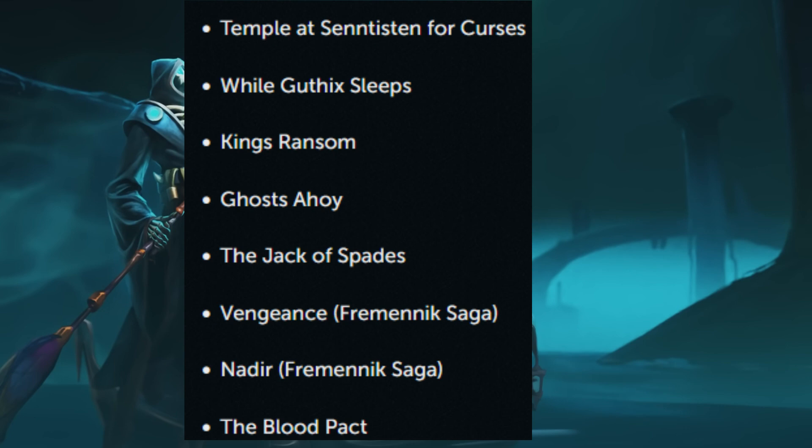Jagex has released a list of quests they recommend you complete. We don't know if any of these quests will be hard requirements for unlocks in the Necro skill or if they are all lore recommendations similar to what you see in the quest journal. The list includes: Temple at Sentistan for curses, While Guthix Sleeps, King's Ransom, Ghosts Ahoy, The Jack of Spades, Vengeance which is one of those dungeoneering sagas, Nadir also one of those dungeoneering sagas, and the Blood Pact. Most players will have all of these done already except for the saga quests which are god awful. Hopefully they aren't required for anything useful and are purely just for lore freaks.